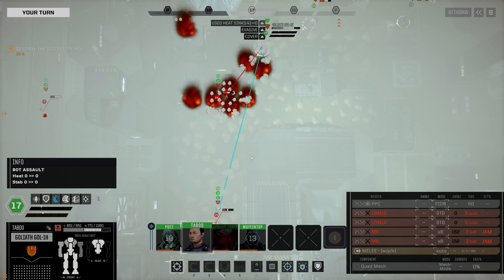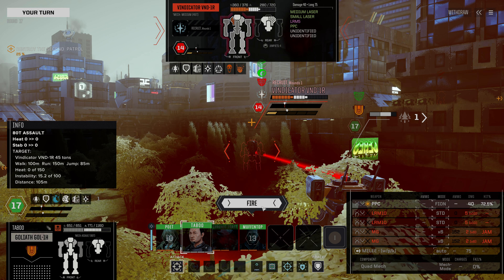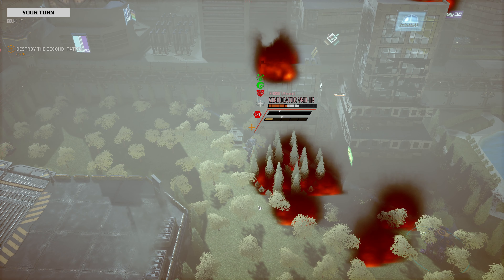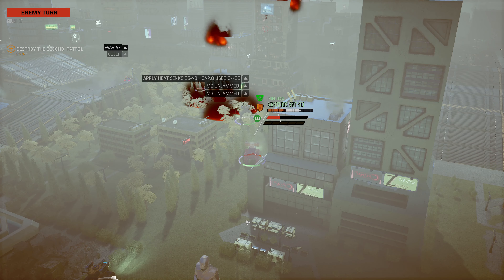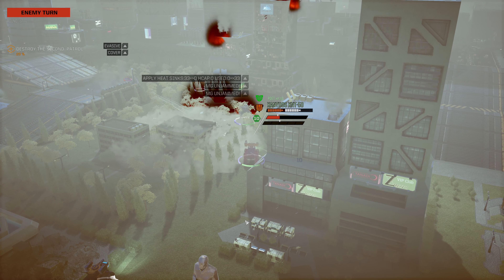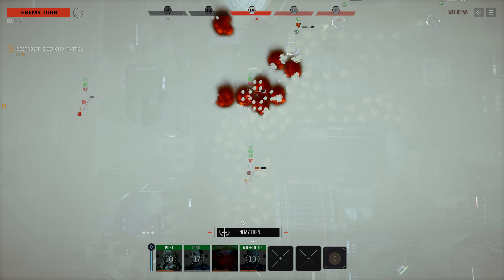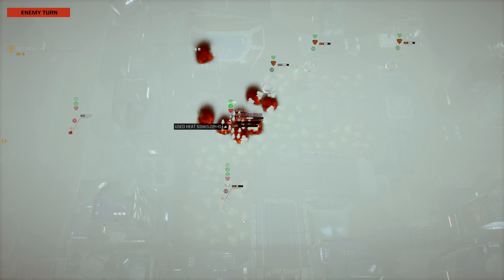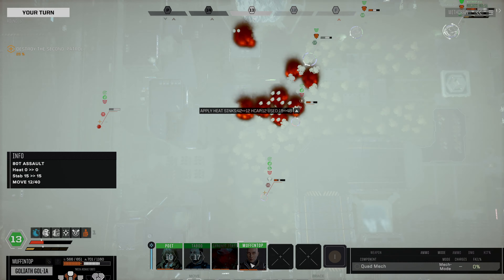All we've got left for the Goliath at this point is the PPC and the machine guns which are currently jammed. We're going to potshot the PPC and miss it on 72%, because of course we do - that's just how this mission is going. The Pegasus closes in a bit, fires on the Xanthos - also has a lot of misses. The Vindicator moves through the fire, fires on the Xanthos - does some damage but all to armor. Taking minimal damage.